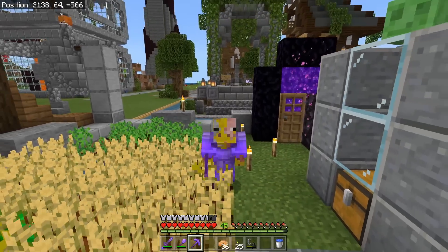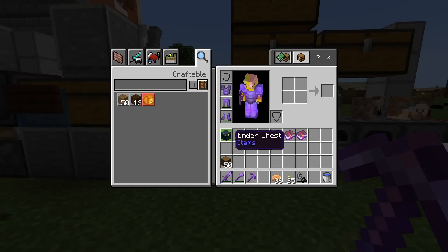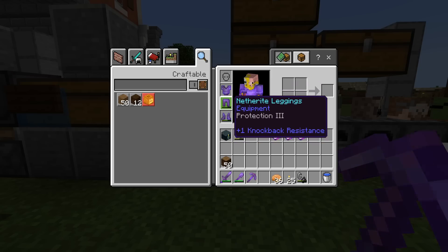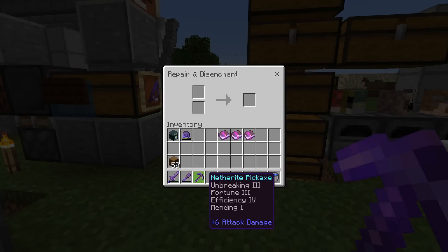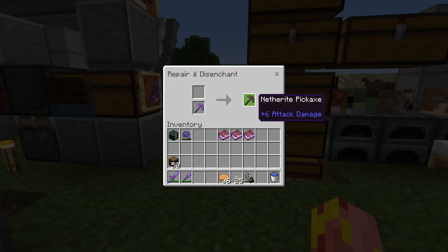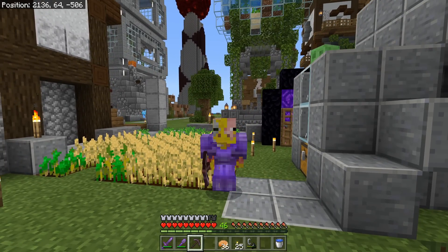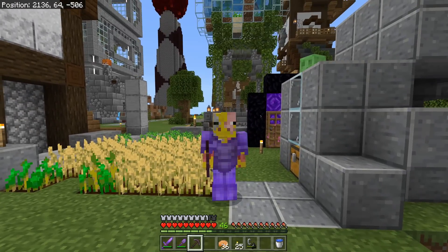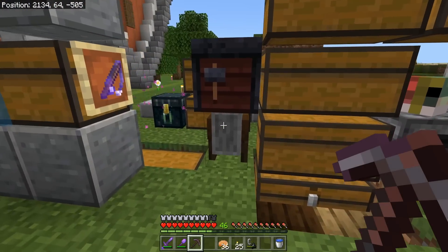First order of business and probably the easiest thing to do is to fully enchant all of our gear as best as we can. I don't think we'll have all four different protections because we just don't really have those resources at the moment. The first thing we're going to do is fix our netherite pickaxe by putting it into a grindstone and completely unenchanting it. The reason being, that thing just had Unbreaking 3 on it. Unbreaking 3 is not good on tools — it's actually the cause of block lag. If you have Unbreaking 3 on your tools, you'll experience block lag.